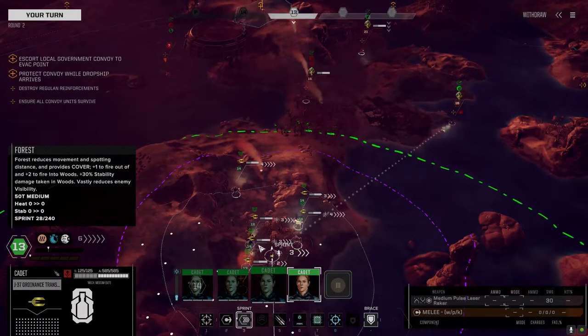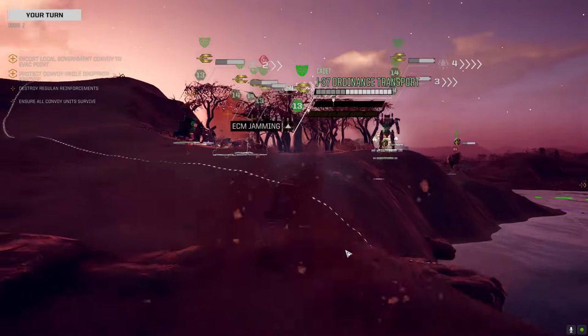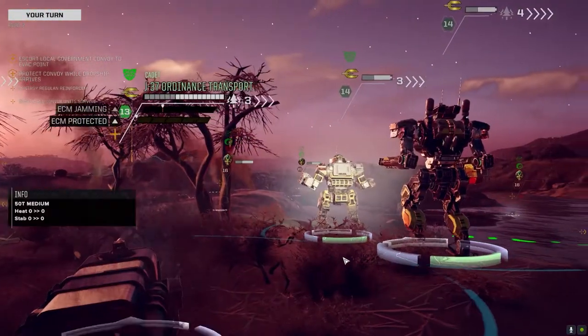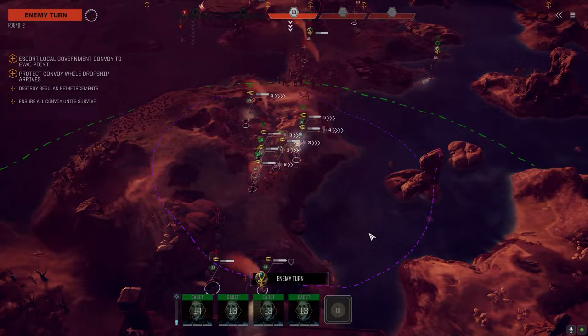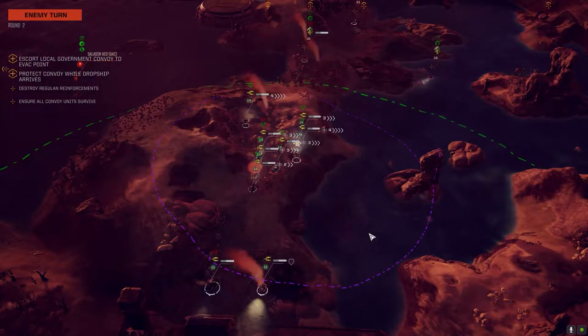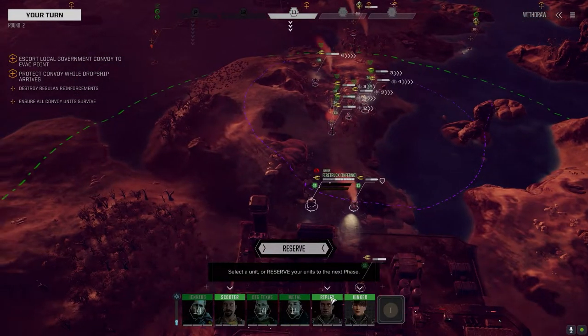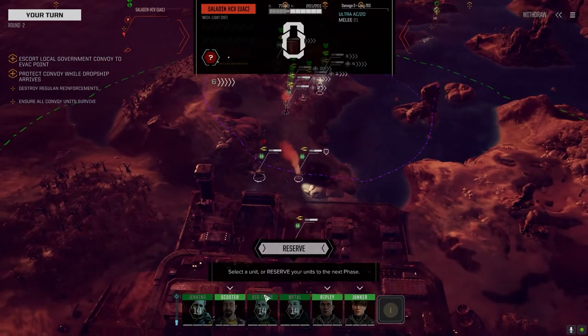Pulse laser raker — I'm going to put you there. You're kind of behind my guys so you're probably all right. The fire truck should be able to get a good distance up ahead. Ultra 20 — no armor though. Let's get up here.